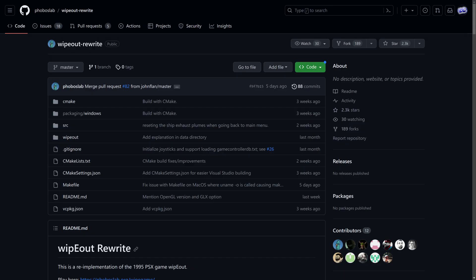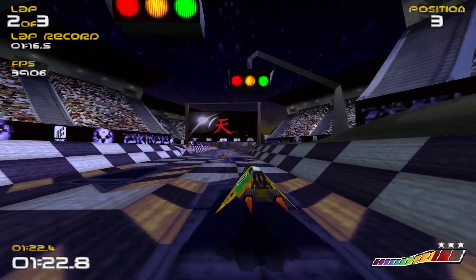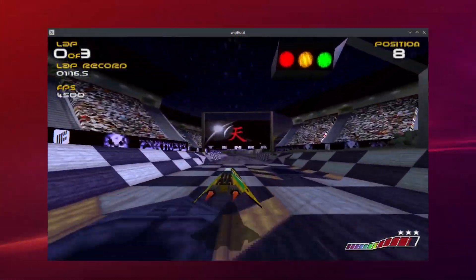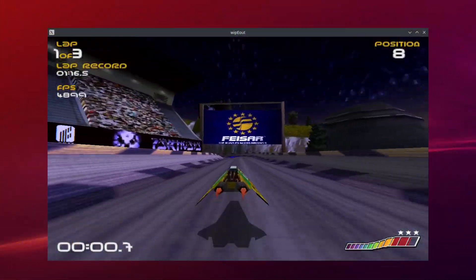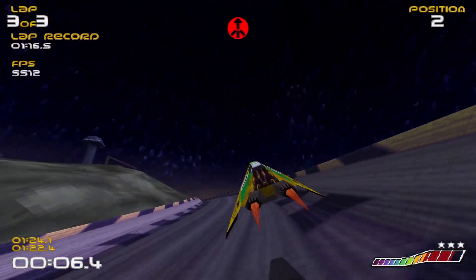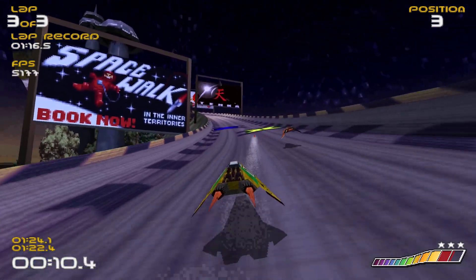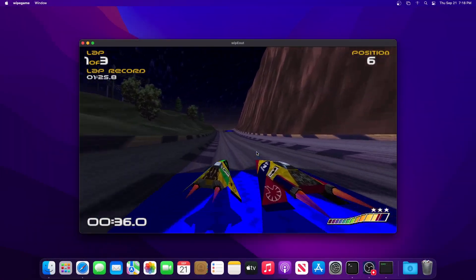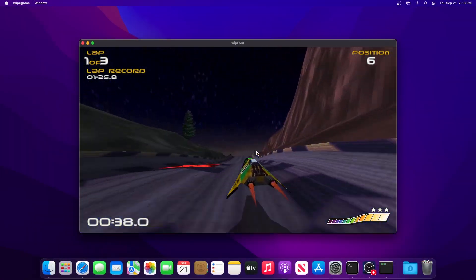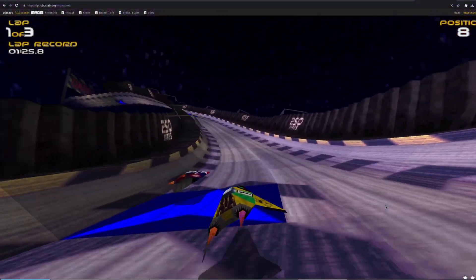But if you want something more portable and open source, and don't necessarily care about all those extra features, what you want to look at is Wipeout Rewrite, where a developer by the name of Phobos Lab rewrote the whole game to be much cleaner and abstracted everything to be much more platform agnostic. It too allows high resolutions and uncaps the frame rate — I turned on the FPS display and found it often reached an astounding 6000 frames per second. With this you have a much more flexible codebase, not only compiling to other desktop OSes, but amazingly, web assembly, so you can just run the whole thing in a browser. It's kind of insane.